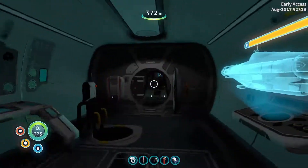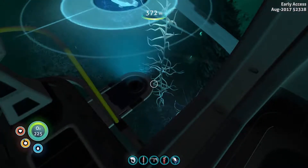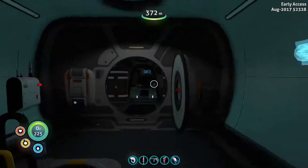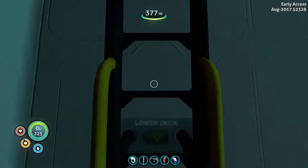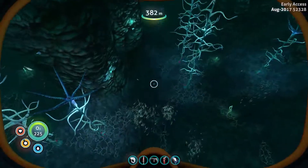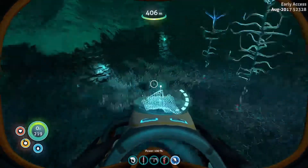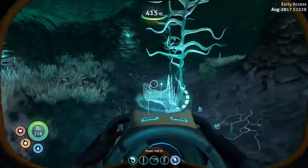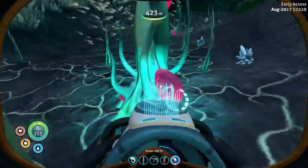We are actually looking for a couple things. I'm not sure exactly which one it is here. I think it's the pressure blueprint for the Cyclops, and we gotta go around and try to find it. It's gonna be in like a little box somewhere around here. This is a blood forest — that's right — because of these little blood things.